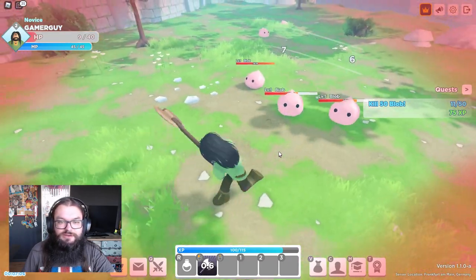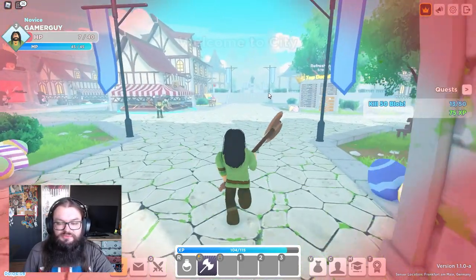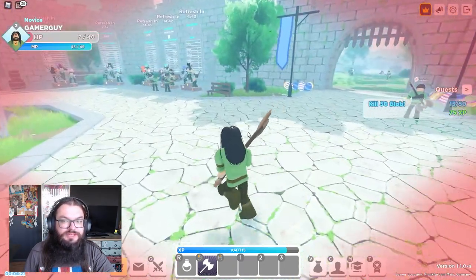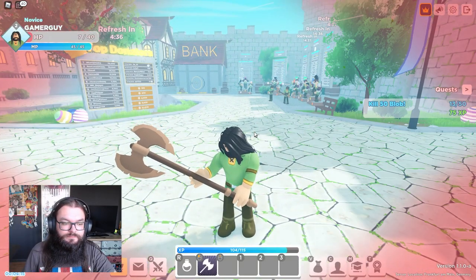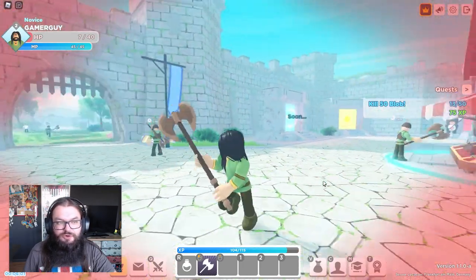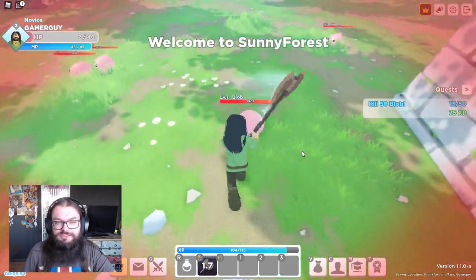I need to heal though. Let's head over to the fountain — I feel like we can heal there. Healing potions are expensive. How am I supposed to heal? Where is the passive healing? I've been standing around for a couple of minutes — there is no passive healing from what I understand. So we're just gonna kill the blobs and hope we don't die.